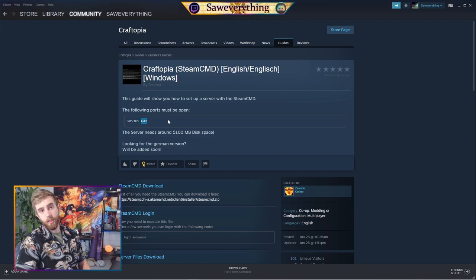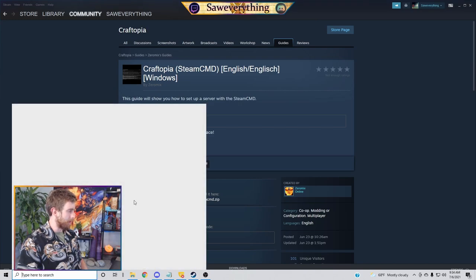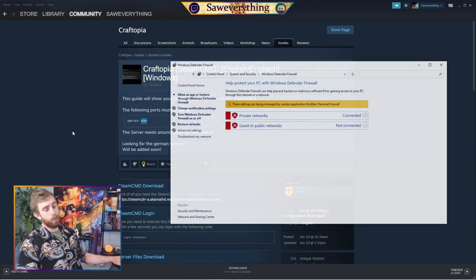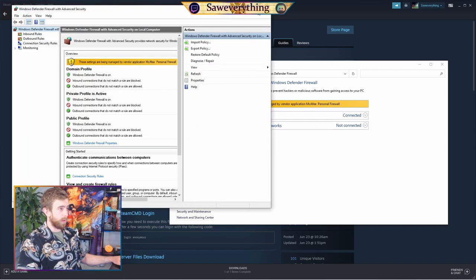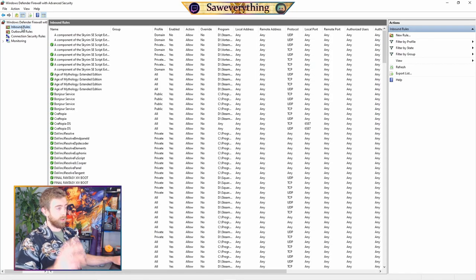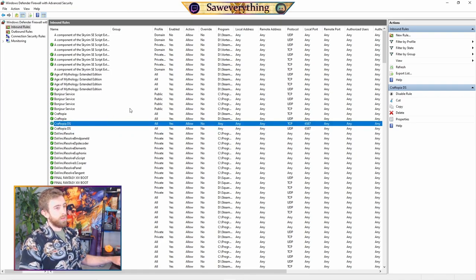We need to forward port 6587 so that others can join our dedicated server from a separate PC. Control C to copy 6587. Go down to the bottom taskbar and type 'firewall' — pull up Windows Defender Firewall and go to Advanced Settings. This is where we're going to set up our port forwarding. At the top we have Inbound Rules and Outbound Rules — we're going to make two rules in each: two for inbound and two for outbound.